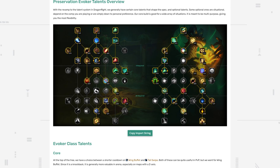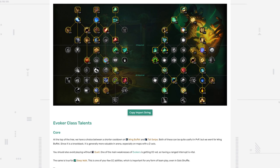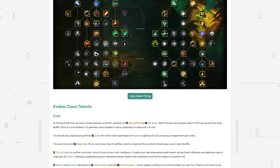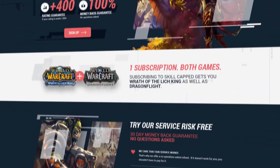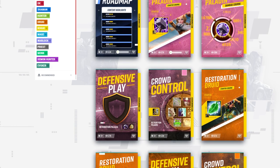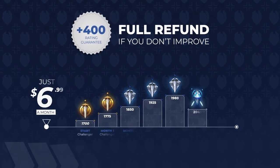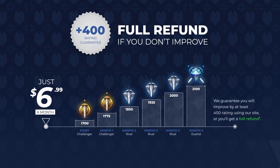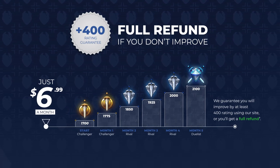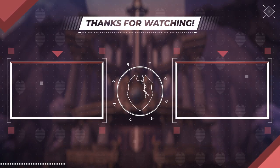Alright guys, that's it for this one. As a reminder, don't forget to visit and bookmark the written version of this guide, linked in the description, that we'll be keeping updated throughout the expansion over on our brand new article site. And if you're looking to gain a ton of rating stupidly fast in Dragonflight, head over to skill-capped.com right now and check out our premium courses risk-free. We're the only service that dares to literally guarantee at least 400 rating while actively using our service — and if you don't, you don't pay. Simple as that. As always, we want to thank you all for watching, and we'll see you in the next one.